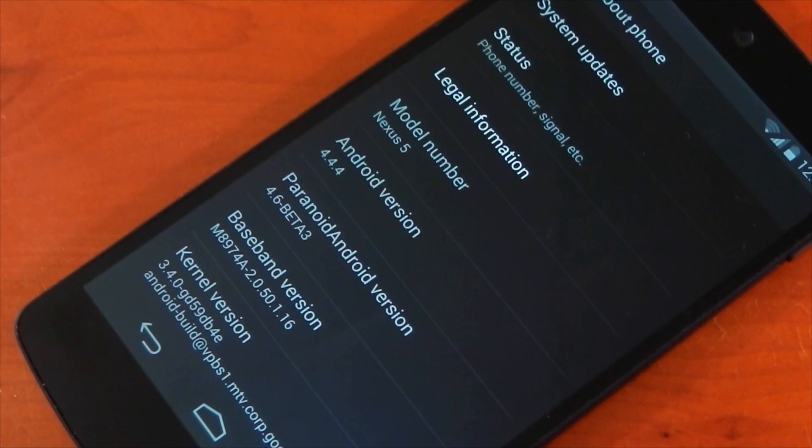Hey guys, we're going to be taking a quick look at Paranoid Android's latest beta release, codenamed Solid Strawberry. It's beta number 3 for version 4.6, and mainly this version includes a speed up for one of the latest features introduced into Paranoid Android's ROM, which of course is dynamic system bars. There are of course bug fixes and also a slight change to the recents menu; you can find the full changelog in the description below.